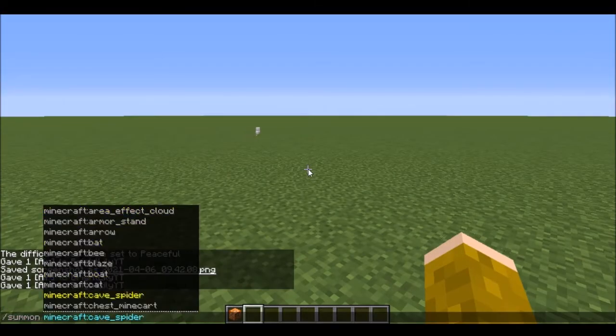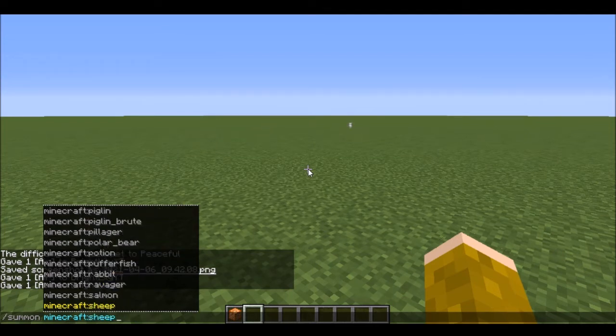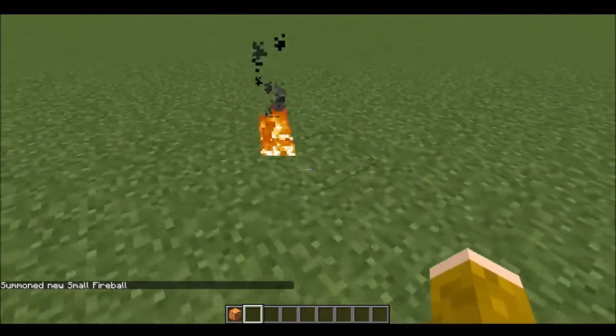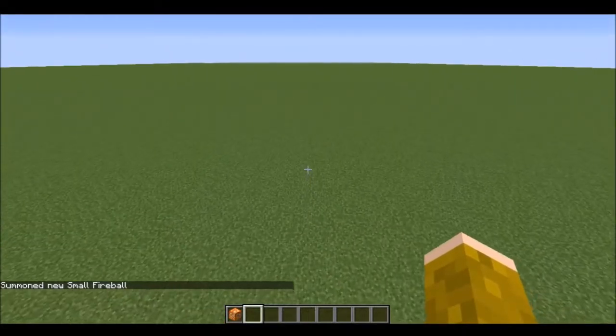Finally, there are slash summon commands you might not have heard of. There's one where you can spawn a fireball: it's slash summon minecraft:small_fireball. If you press that, as you can see here, I've actually spawned a fireball. I'm going to go in the air so I can show you what it actually looks like.